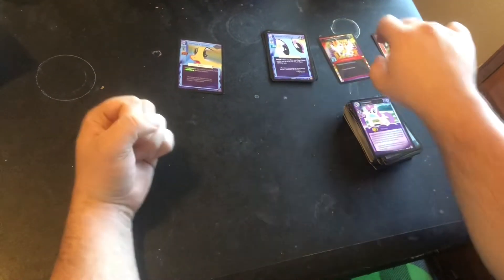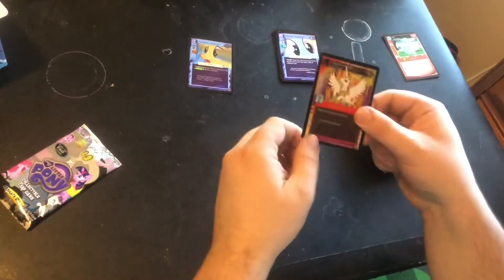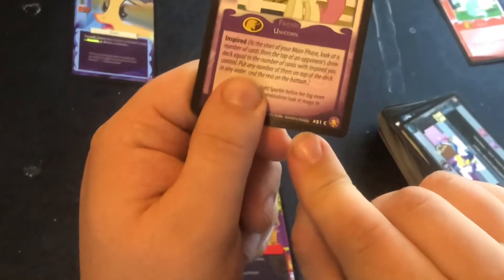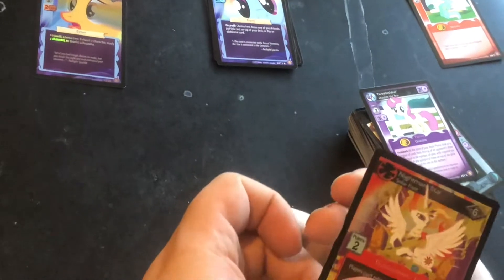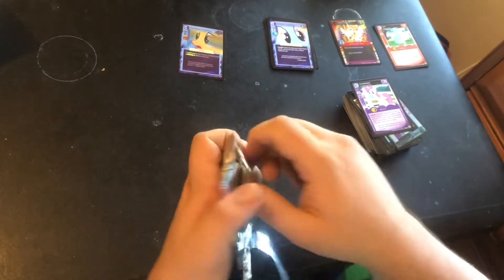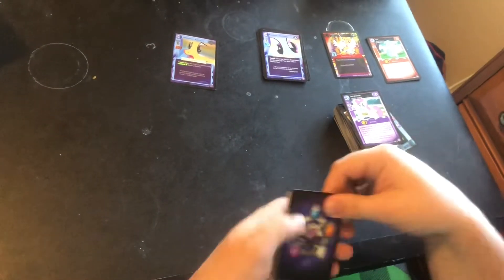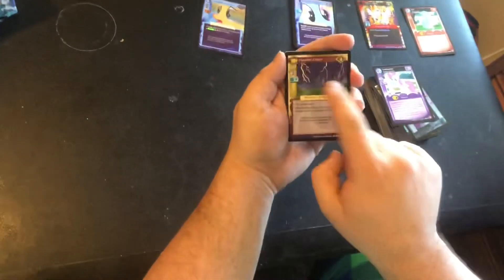This box is immediately worth it! I can show off quickly how at the bottom of every card is a collector's number next to the rarity. Being a Discord set, what else should Nightmare Star have than a negative one? The other one we're looking for is negative three, which is also much easier to get. At this point I don't believe we're going to get the negative two card, which is Gummy. But if we do, we do. We'll know the negative three card because it will be in the uncommons.